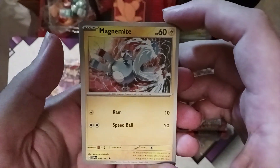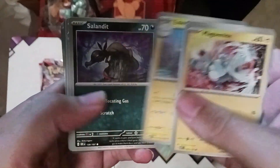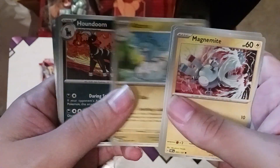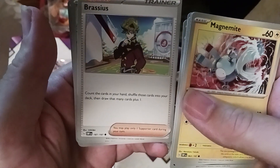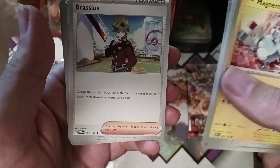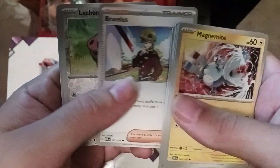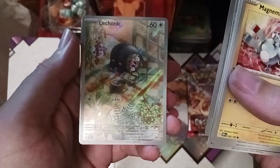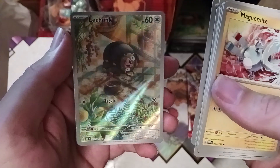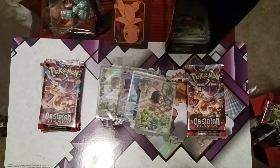Magnemite, Larvitar, Electric energy, Salendit, Altaria, and Houndoom. Brassius lets you count the cards in your hand, shuffle those, and then draw the same amount plus one so you get your hand a little bigger. Full Art La Shonk — look at him rolling around on the floor like a little happy boy! Then we got another Gita and a dark energy.